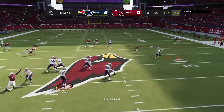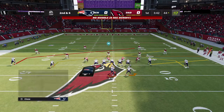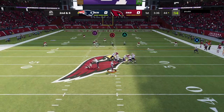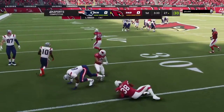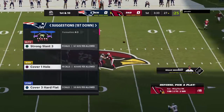Throwing on first down is Brady. He finds his man — complete. It's Bush. Looking to throw again on second down — Brady. Oh, that's into a double team and it's intercepted, picked off by Loggero Sneed. The Cards are going to get possession here as they force the opening drive turnover.